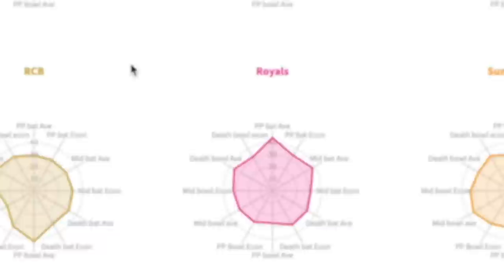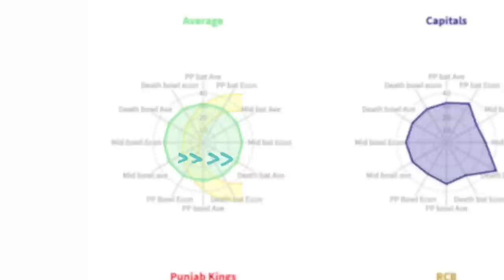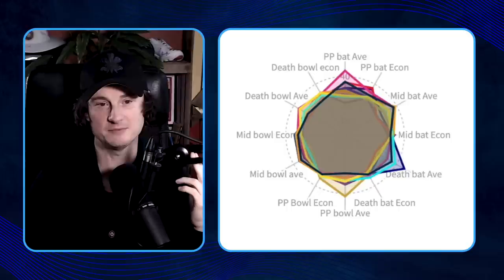You can see just how different all of these are. Essentially the best way of reading these maps is: on the right-hand side is batting, so you want your shape pushed out as far as possible, and on the left-hand side is bowling and you want it in as much as possible. We can also bring them all together and match them up — it's a little more confusing of course, but you can see things like the Capitals' death batting average again.